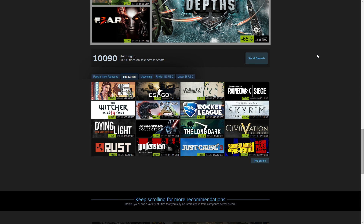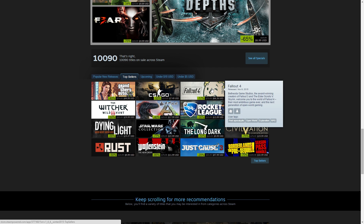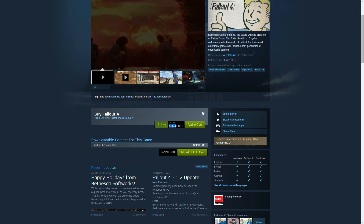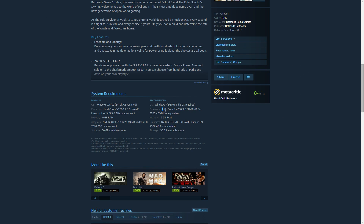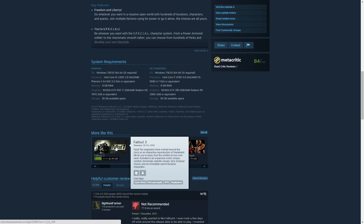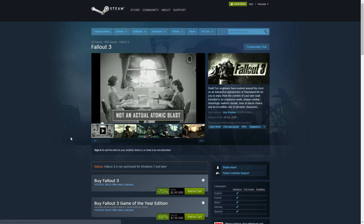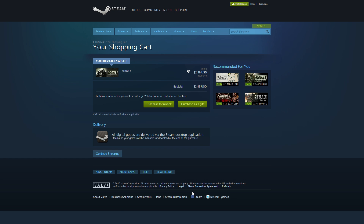Hi, welcome to Phil's computer lab. Fallout 4 has launched and together with Steam sales that is an almost irresistible combination. But then you look at the price and the system requirements and you're not so sure anymore. Instead let's go back in time. Fallout 3 is just a few dollars, includes all the add-on packs and is fully patched. But beware, the game is not optimized for Windows 7 or later. Therefore we are going to build a Fallout 3 retro gaming PC for maximum performance and compatibility. Enjoy this video!